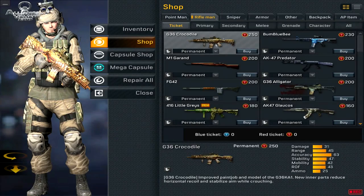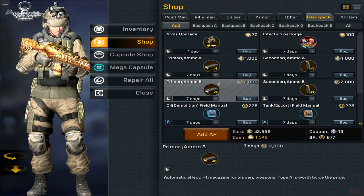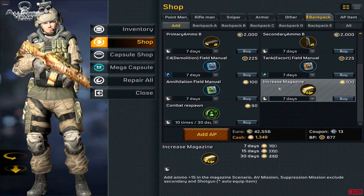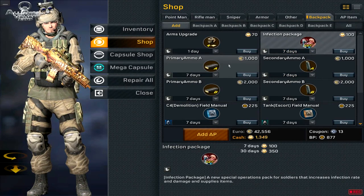New backpack items — let's see. Arms upgrade, infections, secondary ammo, primary ammo, magazine, tank, C4, combine respawn. Yeah, there's nothing new, just some regular stuff.